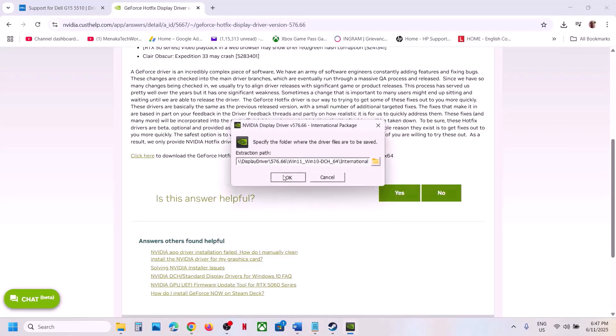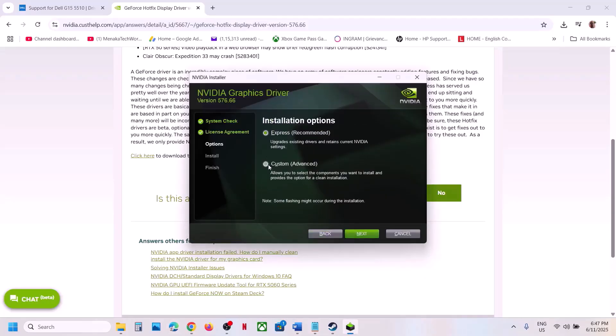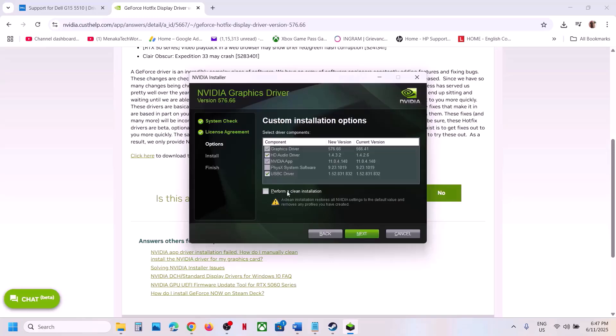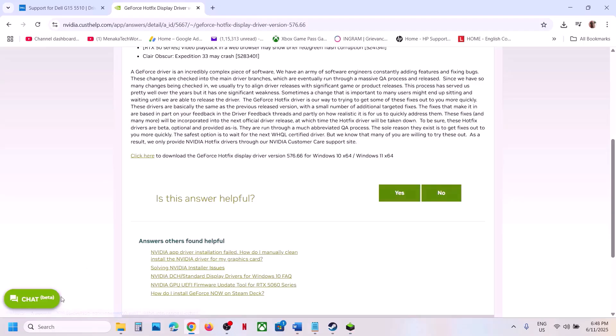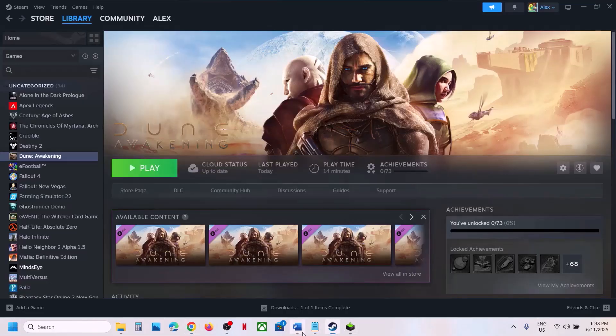Click Yes to allow, click OK. Then click Agree and Continue, select Custom, click Next, and put a check on 'Perform a clean installation'. Click Next, and once the installation is done restart your computer. After the restart, launch the game and check. If still not working, proceed to the next step.